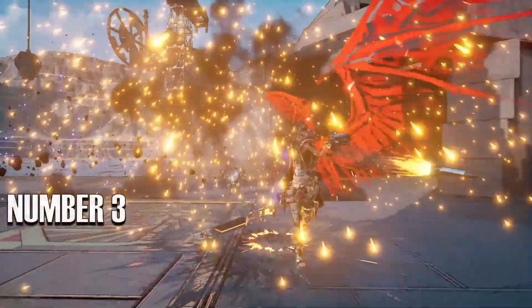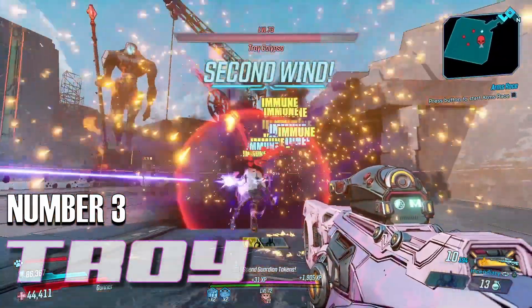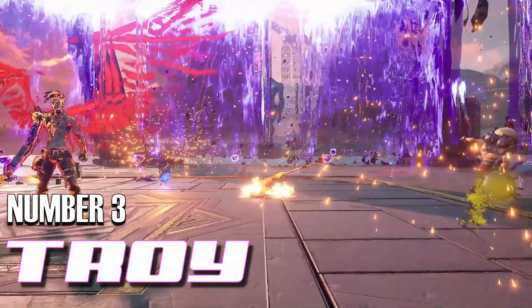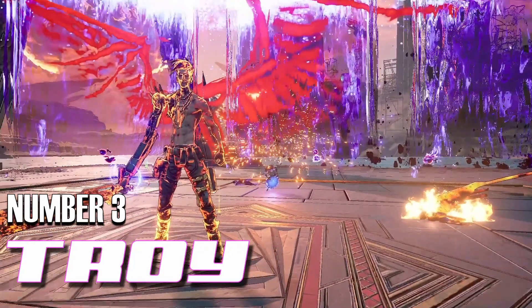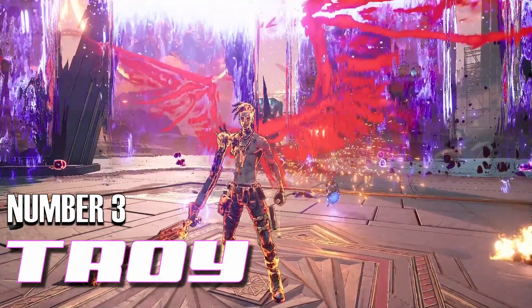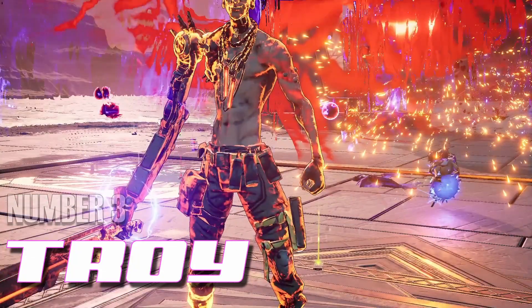Now we've made it to the top 3, and this is when the real challenge of picking a winner notches up a bit. After some deliberation and intense image searches and comparisons for science, Troy makes the list at number 3. Tall and slender with no shame or self-awareness, he shares his amazing 8-pack with all who are lucky enough to gaze upon it. If he didn't have a robotic arm that was twice as big as it should be, we might not have been able to keep our focus away from their perfection. The tattoos only highlight their beauty and are a great accent to his most redeeming feature.